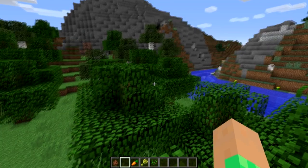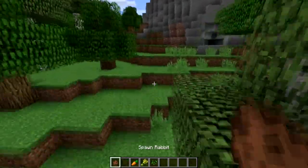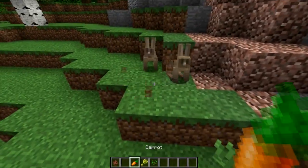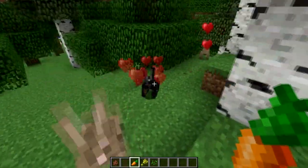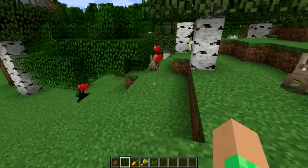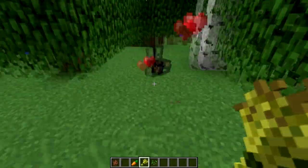Talking about a few things that I've noticed — this was not listed, but I did notice it from the last snapshot — that rabbits, now, if you give them carrots, they show love hearts, which they didn't previously do in 27A. So that's something new, but they don't breed.